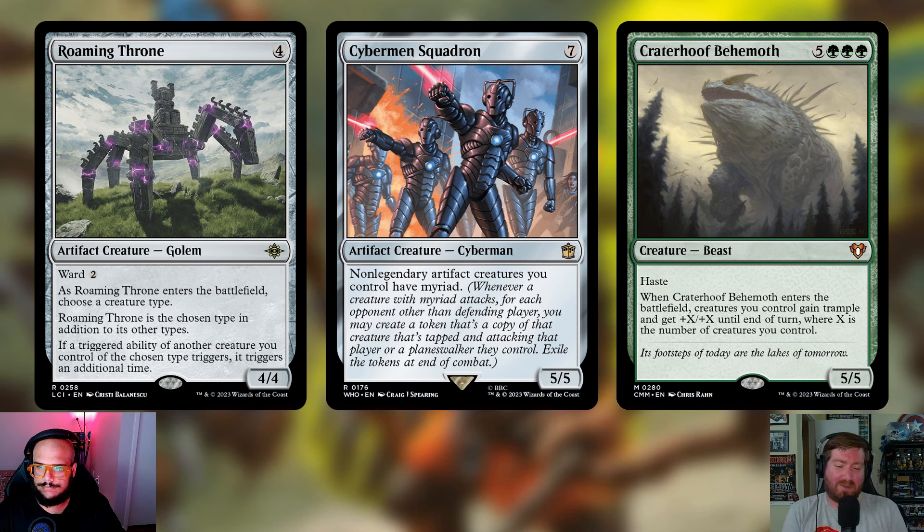The next card is Cybermen Squadron — seven mana for a 5/5 artifact creature Cyberman. Non-legendary artifact creatures you control have myriad. So if we swing in with something like Roaming Throne — which is not legendary — it triggers the myriad, makes copies hitting our opponents as well. We have some really spicy artifacts in this deck, and if we can get multiple on the field swinging in, it's going to be a problem.